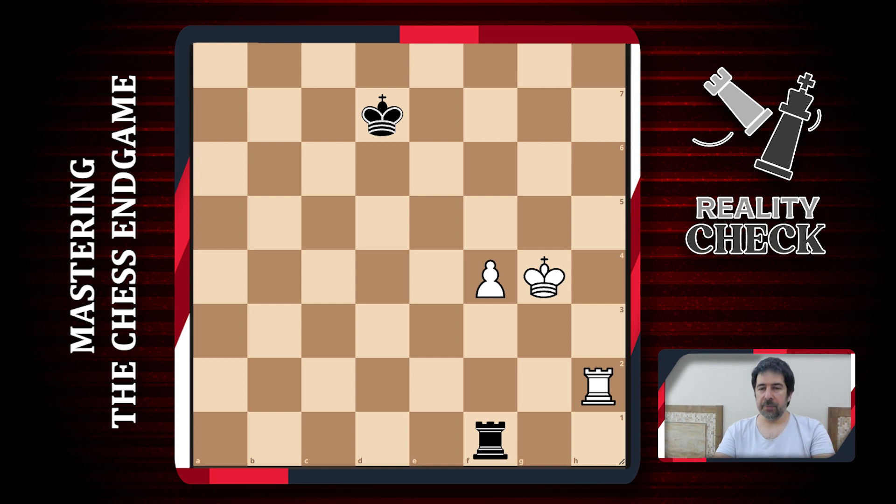This is already a serious position but a very useful one to know. We have a rook and pawn versus rook. As we already said, this position is usually a draw if black can get his king in front of the pawn. So with the black king on f8 or f7, most of the time it's going to be a draw — with very few exceptions. But if the black king cannot get to those squares in front of the pawn, then white might have serious chances to win.